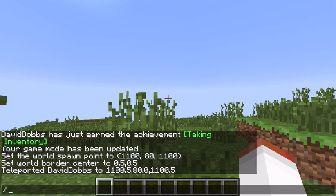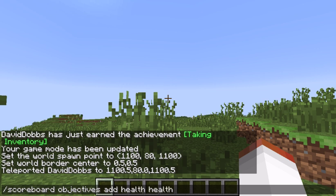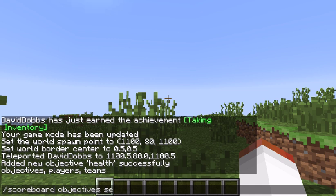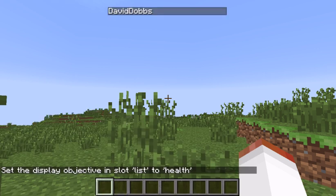Then what you want to do is set up your scoreboard. Go scoreboard objectives add health health — not heath — and then go scoreboard objectives set display list health. That'll bring the health display up.